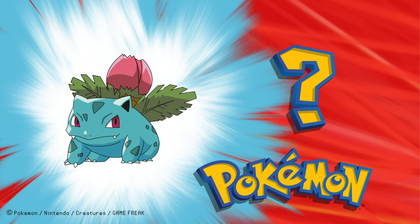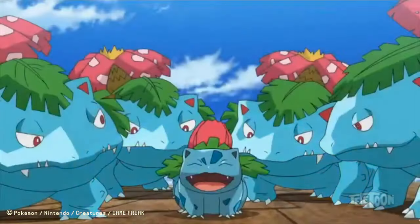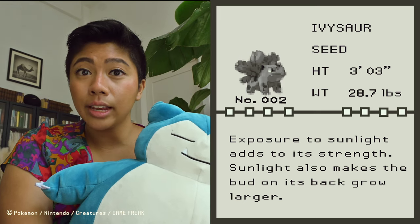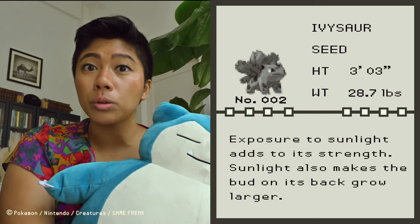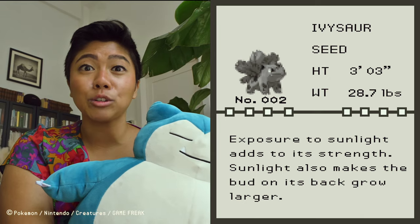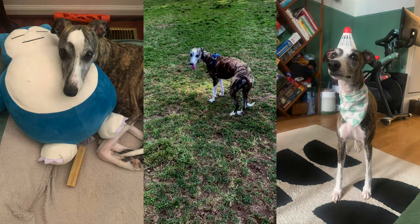Ivysaur — Pokémon number two. You may be familiar with Bulbasaur, but we're talking about its evolved form, Ivysaur. If you look at the Pokédex, sunlight exposure increases its strength and it also grows the bud on its back. It's also three feet tall and weighs about 29 pounds — that's the size of my whippet dog, Otis. Given that Ivysaur is a poison Pokémon, you might want to be careful when approaching it. Luckily, you don't have to be careful when approaching its real-life doppelganger, a bromeliad.